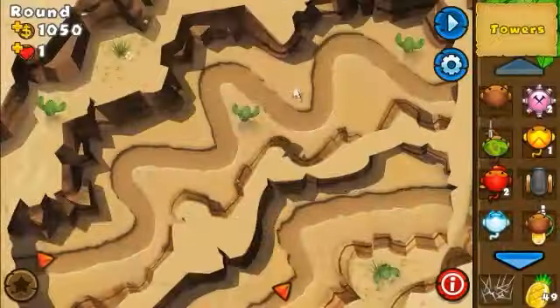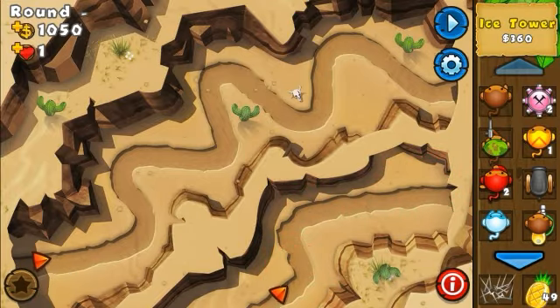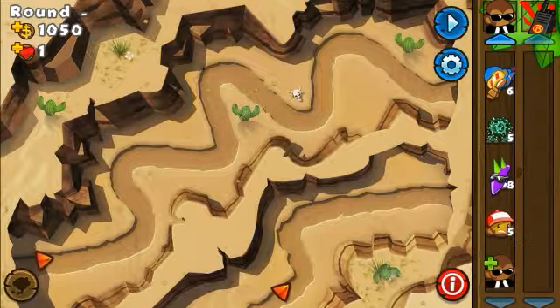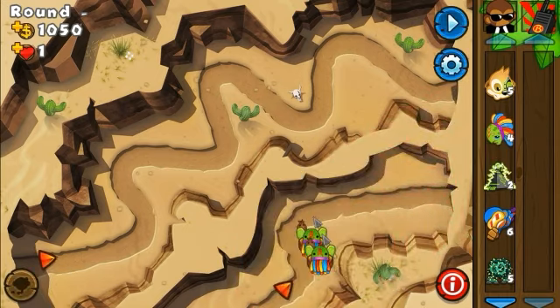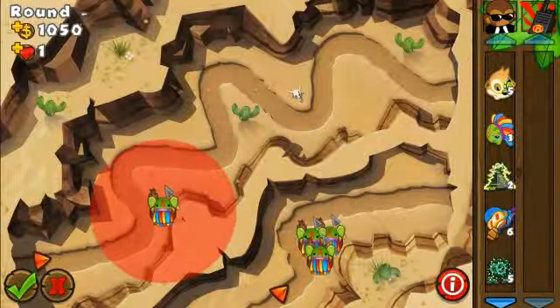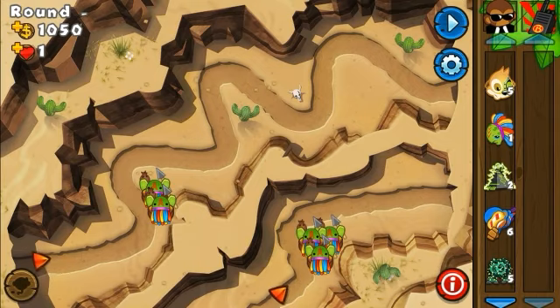Death Valley is hard especially because we got the shortest path in the whole game right here. This path is really the shortest in the whole game. If we place towers here, the bloons just pass through this part and they're out and we're gonna be losing. That's what makes this map so hard - the bottom path, because the bloons are gonna split up into the two paths, so half of the bloons come from the bottom side and half from the top side.